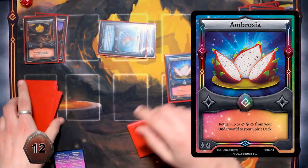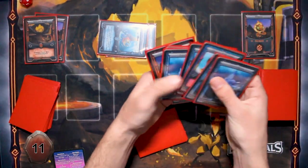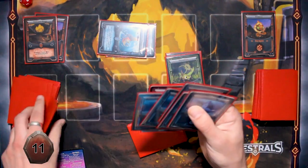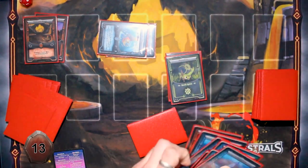I'm just going to use Ambrosia and get some Spirits back so it doesn't hurt so bad. I'm taking back two Vipyros and one Leviathan.